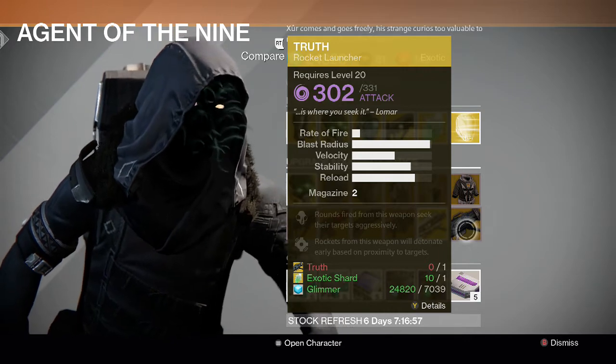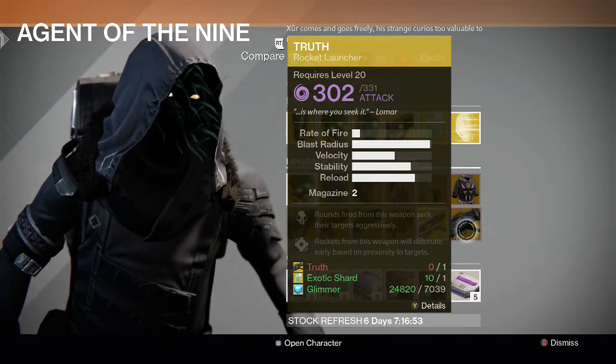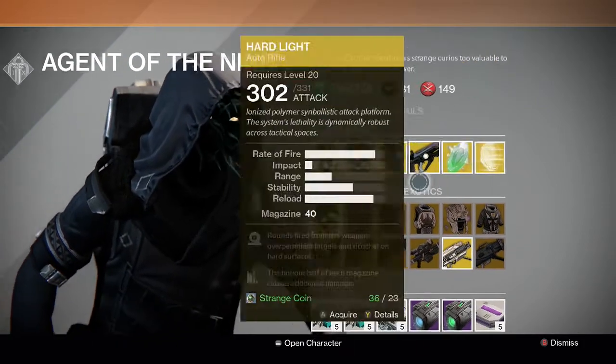Now my exotic collection is almost complete. I believe the only exotic I need in the game is the Truth Rocket Launcher — I guess I didn't buy it when Xur sold it in the past. Once I get that, I'll have a complete exotic collection, and I'll go ahead and show you guys all my exotics. He also has the Helmet Engram this week.